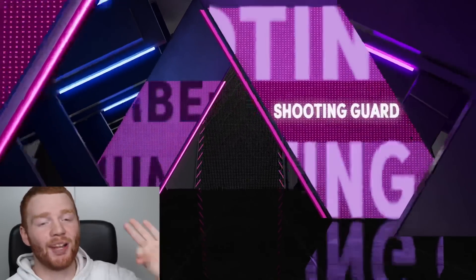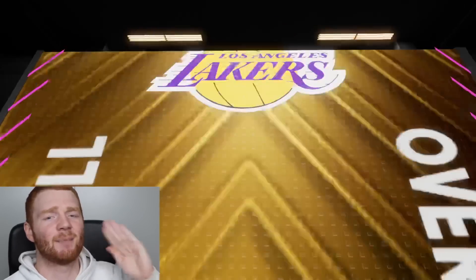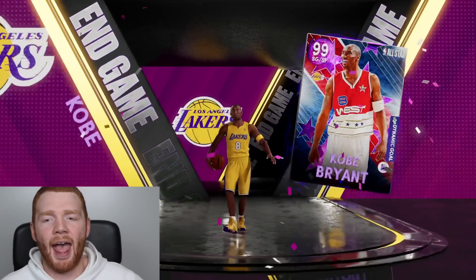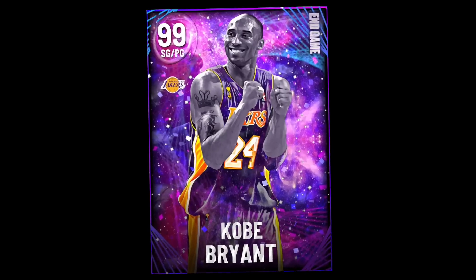Western Conference Shooting Guard, number eight. I think that means — I don't know what version of Kobe this is, but number eight — is this the Endgame version? Bro, that's the worst one. The Invincible Kobe is number eight, the new one, but the Endgame is 24. These packs are so troll.